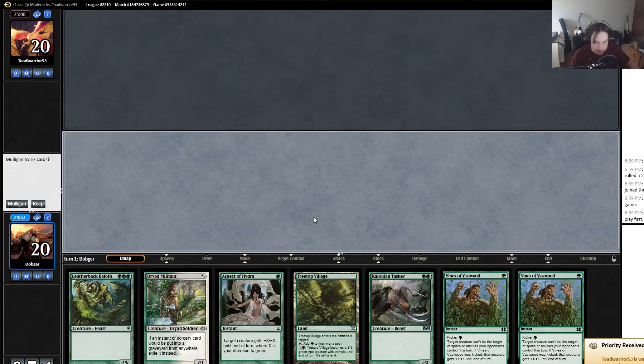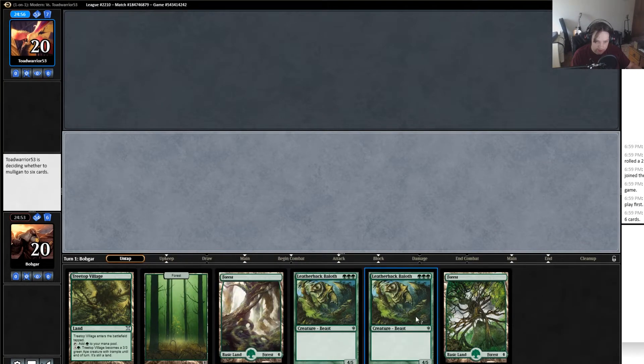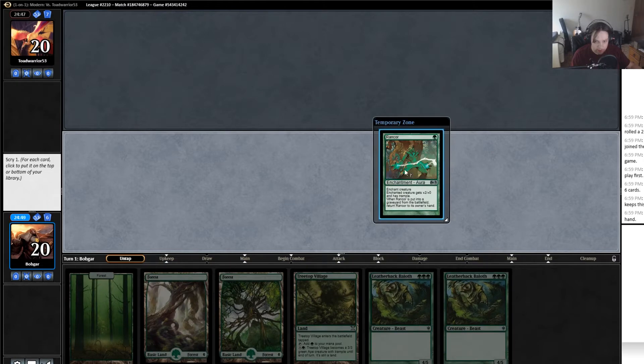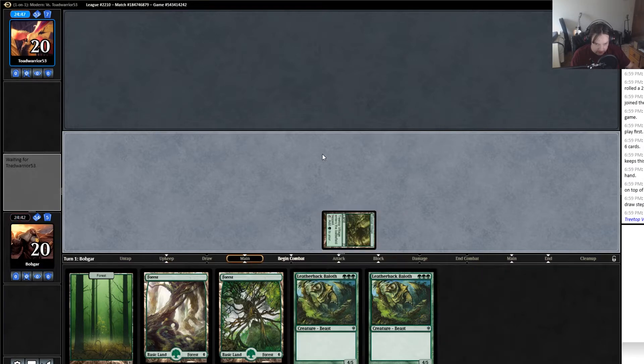What is up guys, Bobgar here. We're playing some ten dollar mono green stompy in Modern. This first hand is not keepable so I will mulligan. I need a couple more lands than that. I'll keep this next one - not confident in it, it's a little land heavy, but we do have a Treetop Village which survives sweepers. We have two of our best threats, so it's very slow but at six cards I don't think we can mulligan it. If we find a turn two play I think that's enough action to keep.